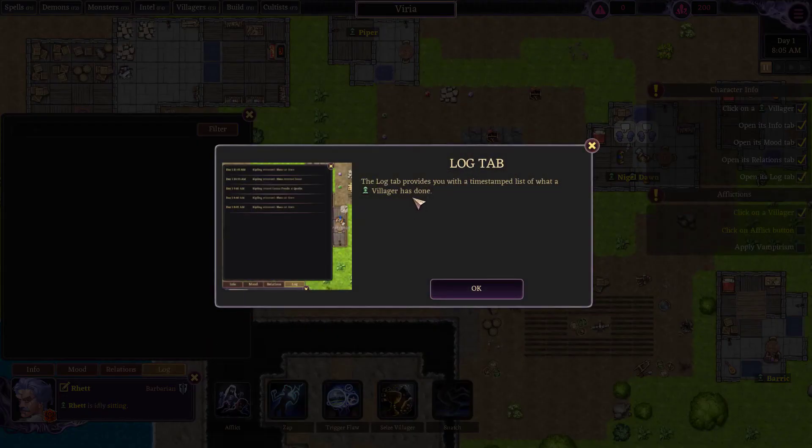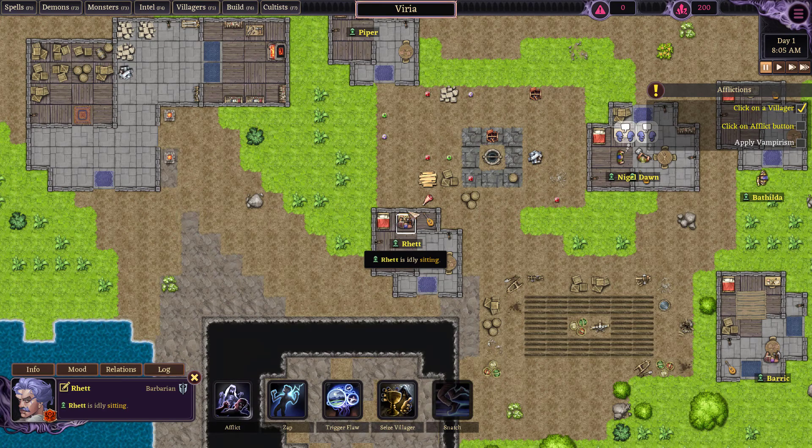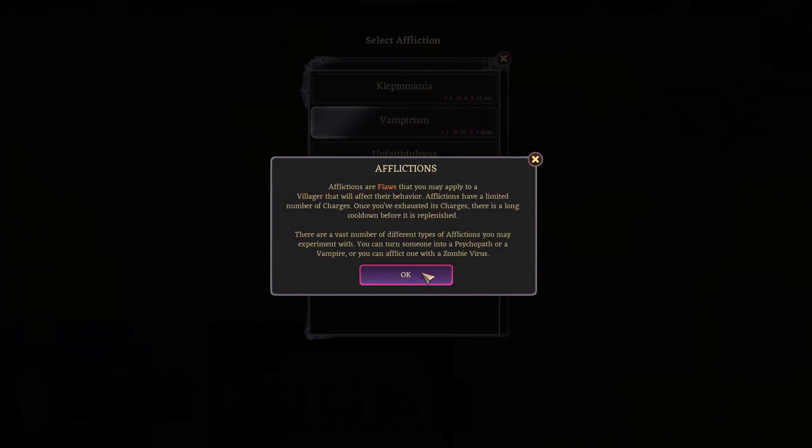A relations tab shows a villager's relationship with its neighbors. A villager will not cooperate with its enemies, so one subtle way of reducing a villager's power is by having its residents dislike each other. The log tab provides you with a time-stamped list of what the villager has done. Afflictions are flaws that you may apply to a villager that will affect their behavior. Afflictions have a limited number of charges, and once exhausted there is a long cooldown before replenishment.